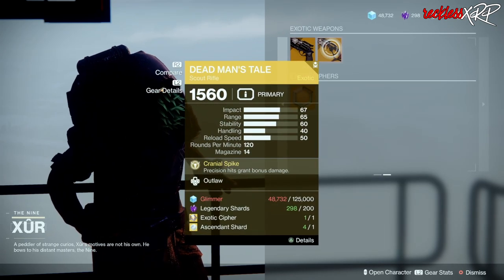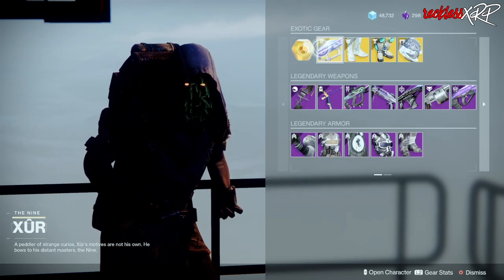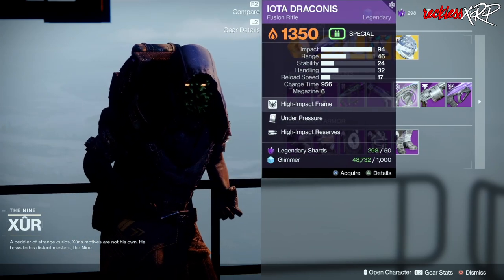We have Talk Moon with Rangefinder as well as Dead Man's Tale with Outlaw. These are not really good rolls. After the legendary weapons, go ahead and grab the Iota Draconis.